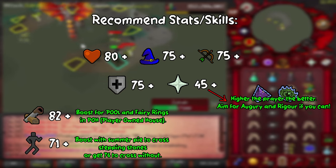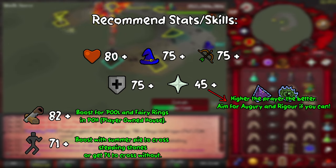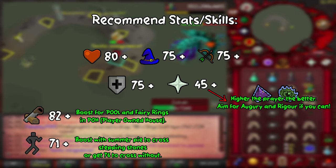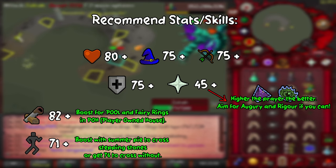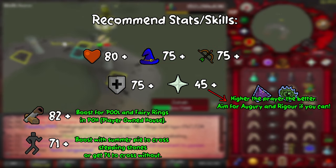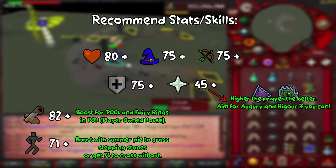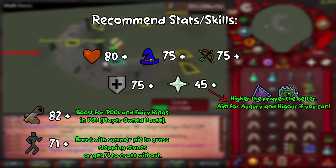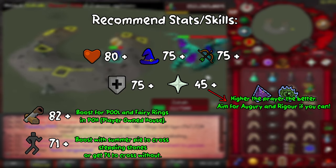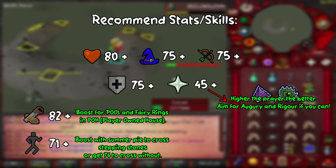Some skills I would recommend getting before you start a long grind at Zulrah is construction. If you get to 82 construction you can boost to get the rejuvenation pool and fairy rings in your POH. This will allow you to restore your stamina, HP, and prayer points, and use the fairy rings to get back to Zulandra through the BGS code. You're also going to need at least 71 agility to get across the stepping stones using a summer pie for a 5+ agility boost, or 76 agility straight out.